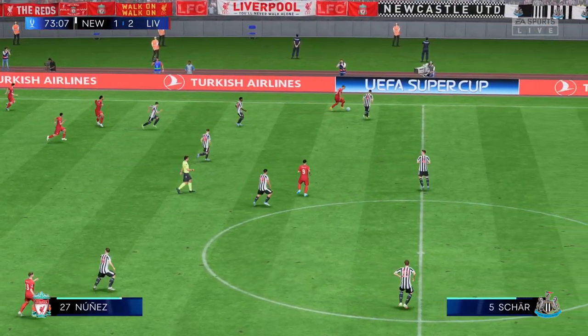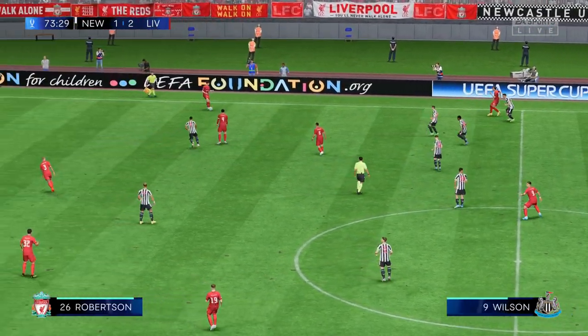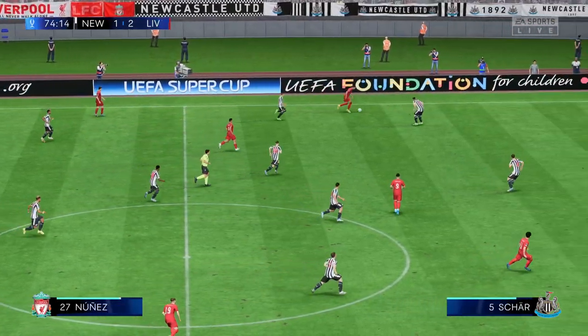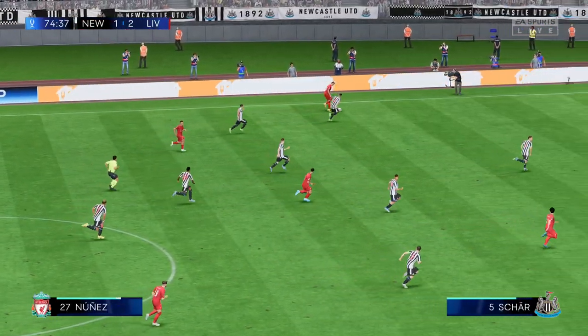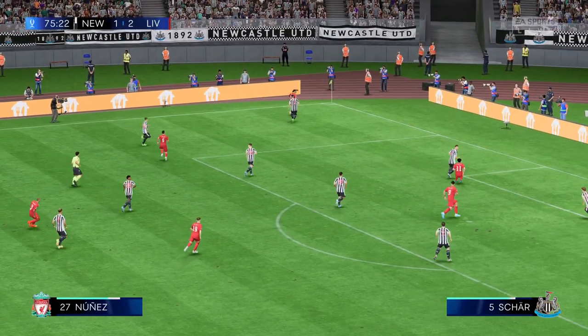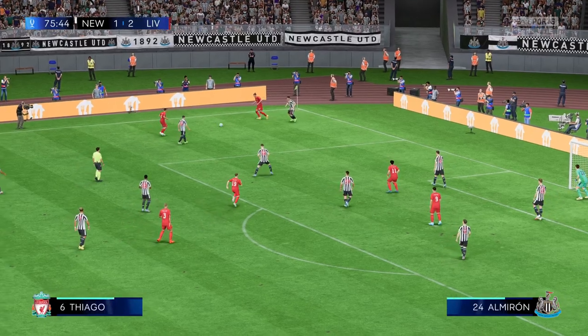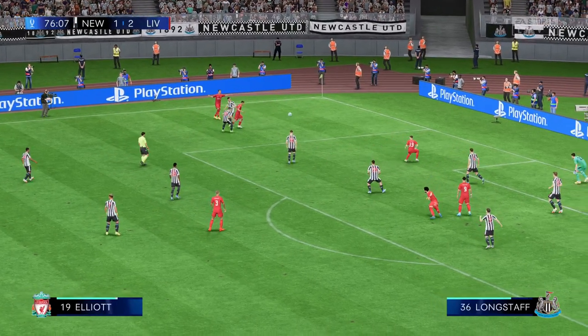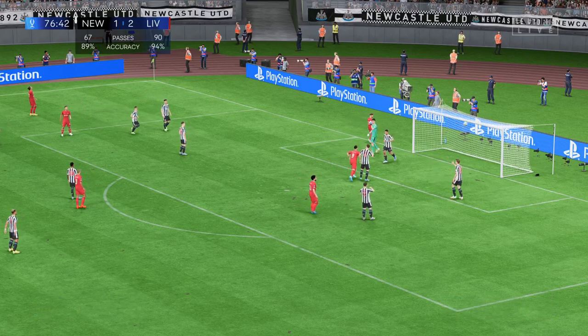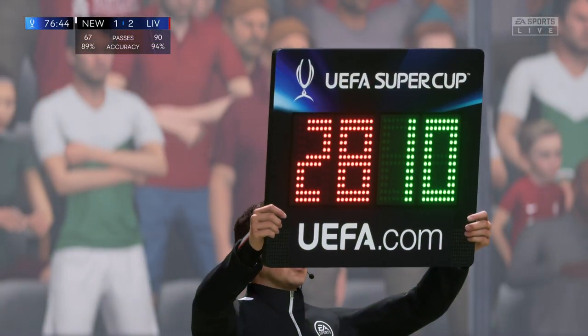Darwin Nunez, Andrew Robertson, Nunez again — not much defensive cover there on the flank. Thiago plays it wide — cross fired over and the keeper did magnificently well. That's just a wonderful save — how did he stop that?